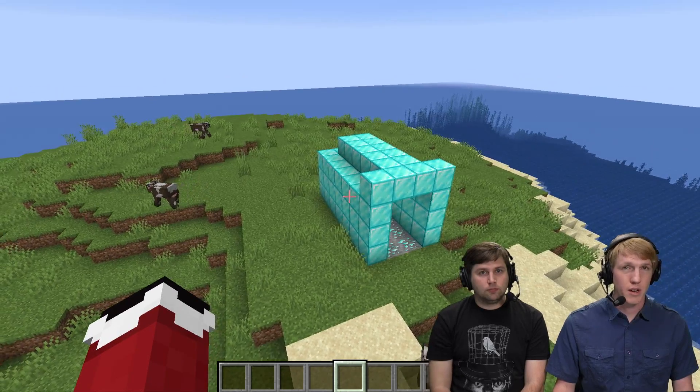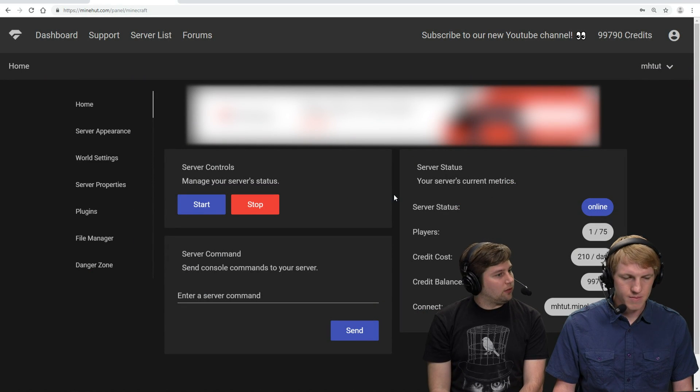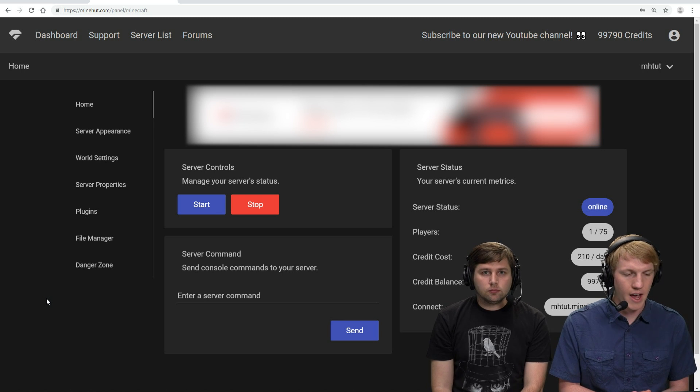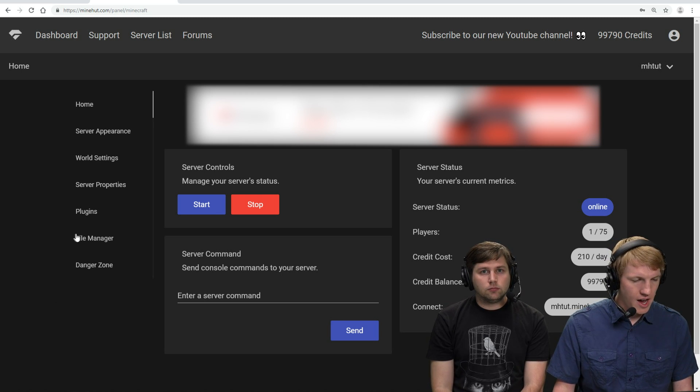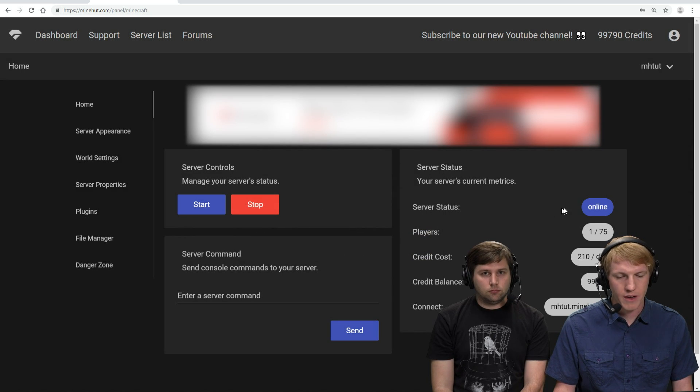We're on our server here, and we need to go over to the panel — the panel being minehut.com/panel. So I have activated my server, we are already on it, and now I am back over here. I'm going to go in and stop the server first, so we're just going to stop it and wait for it to finish stopping.